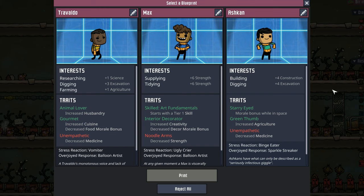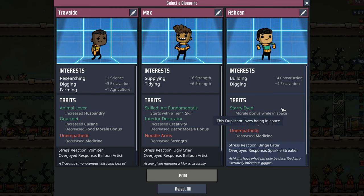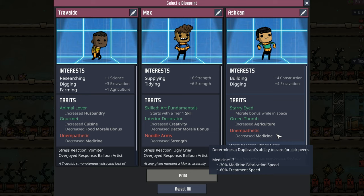And here they are. Now I'm really hoping for Ashkan — he's a builder digger with one of the new traits: Starry Eyed, which means they get a morale bonus while sitting in space, along with Green Thumb and Unempathetic. Unempathetic is just a beautiful negative — I don't care how good you are at doctoring, they're Ashkan.